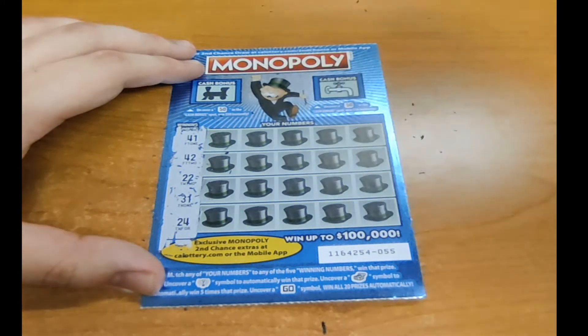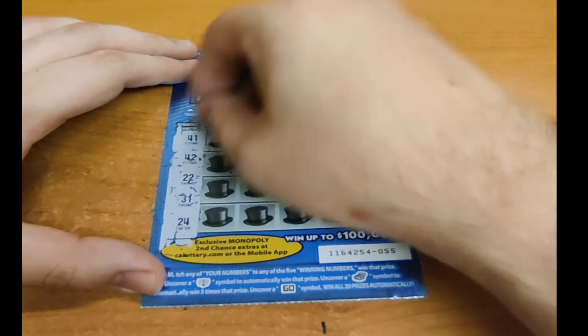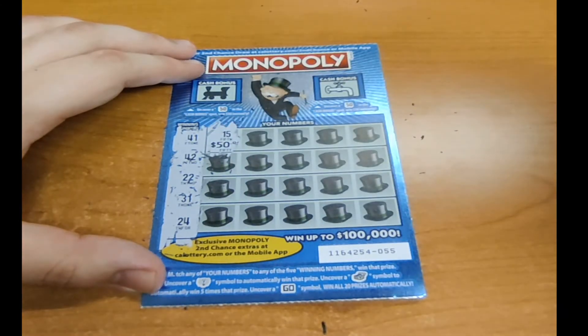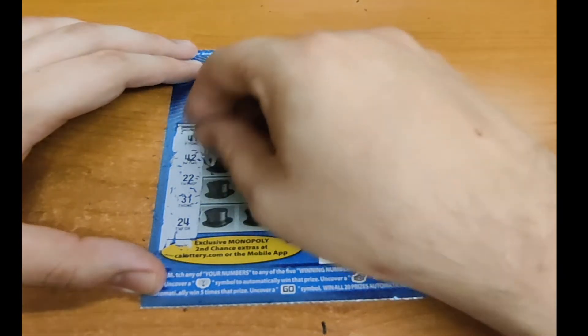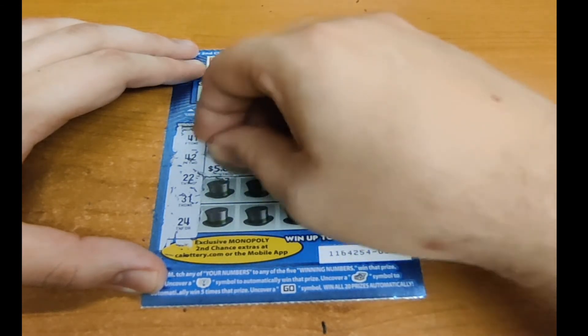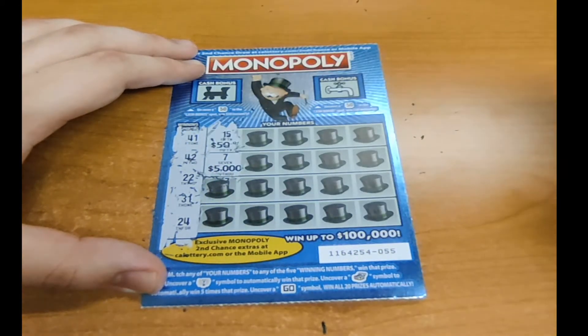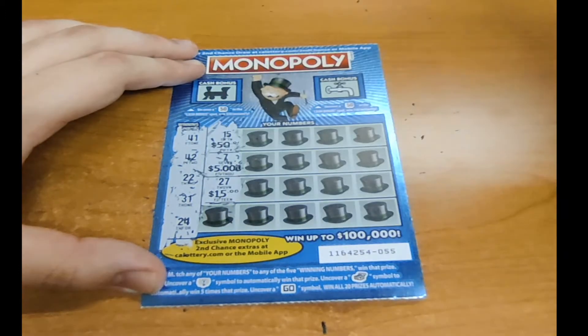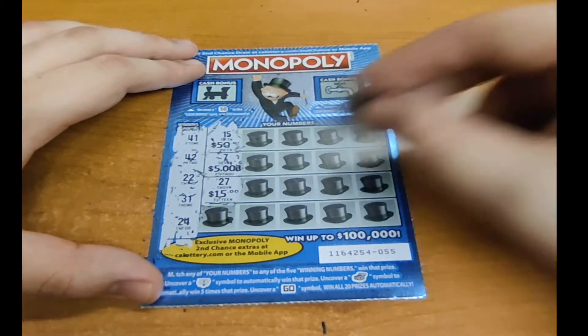Alright, let's begin. The first one is 15 for $50 — not a winner. The next one is 7 for $5,000 — not a winner. The next one is 27 for $15 — not a winner.